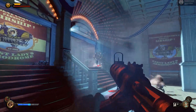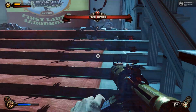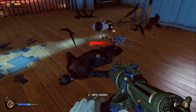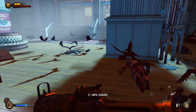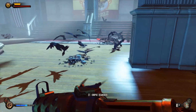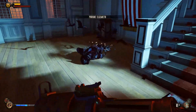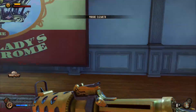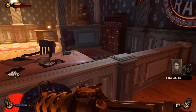You play as Booker DeWitt, who is sent to find the girl. Combat in BioShock Infinite is more fast-paced. Players use a variety of weapons to defeat enemies, although only being able to carry two at a time. They can also use Vigors — this game's Plasmids — which are powers that grant unique abilities such as telekinesis or the ability to create explosive traps. The Skyhook, a grappling hook, allows players to quickly move around the environment to gain a tactical advantage and finish off enemies.